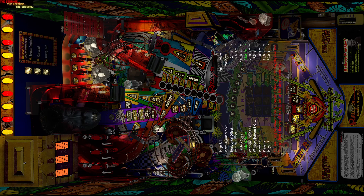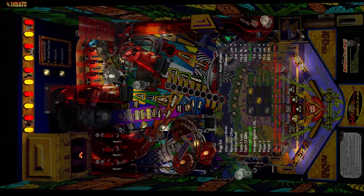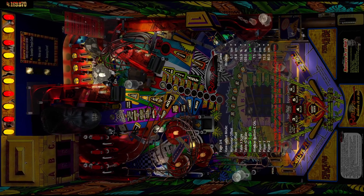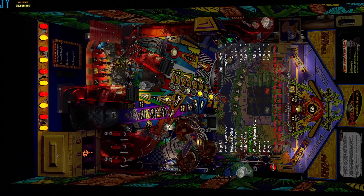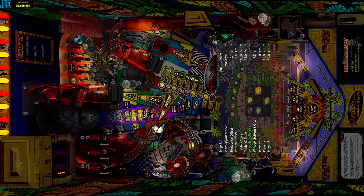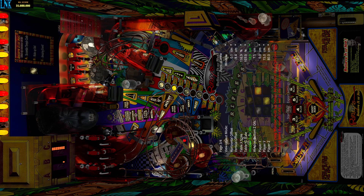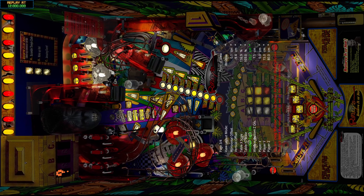Going down one more, that's the top Z offset. Basically what that does is raise and lower the top end of your table. Some tables when you bring them in might be sitting way down and you just have to adjust it to bring it up even with the rest of the table. You can adjust it a little bit from there.